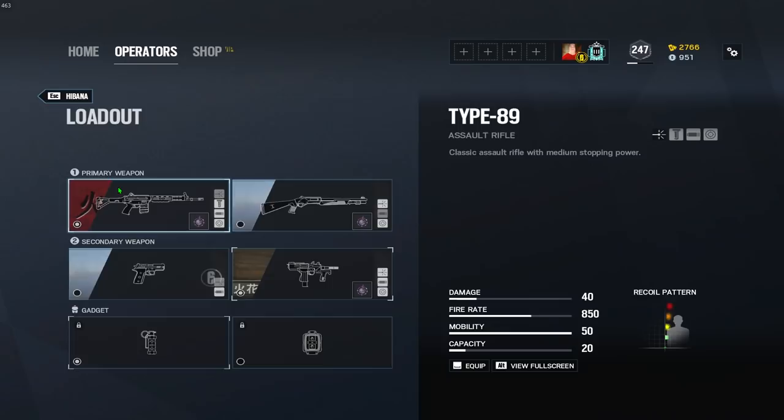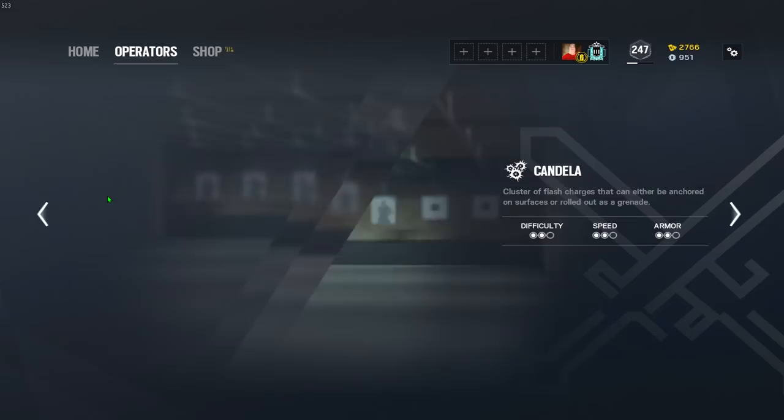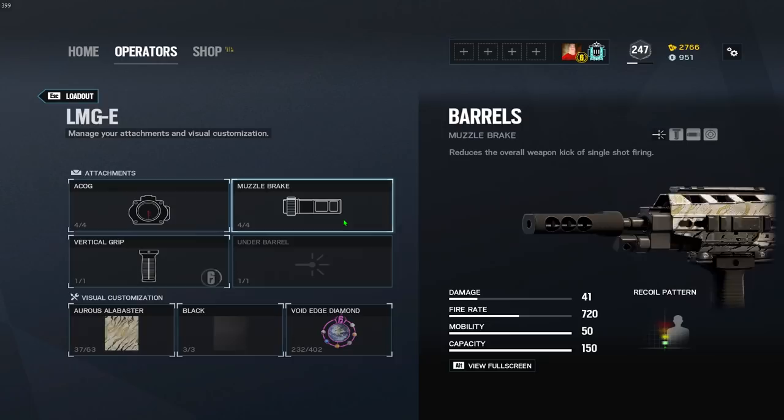Hibana, with her Type 89, is going to be flash hider. Jackal, with his C7E, that's going to be flash hider. His PDW9 is going to be muzzle brake. Ying, with her LMG, flash hider on that. Zofia, with her LMG-E, is going to be muzzle brake, and her M762 also muzzle brake.